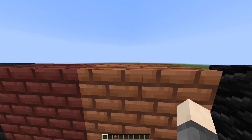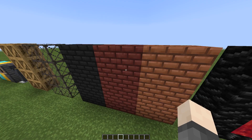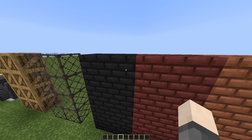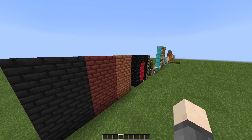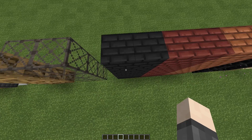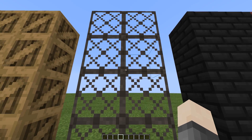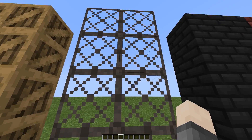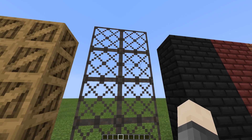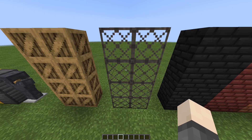The bricks are made to match terracotta, which looks cool. The red nether brick is just red, and the black nether brick is dark — I really like the black nether brick. The glass is inspired by BDubs but I added these little details to switch things up a bit and make it look less like BDubs' texture.